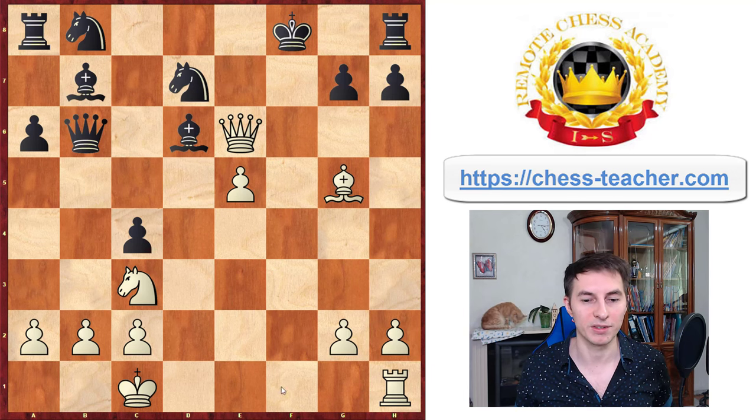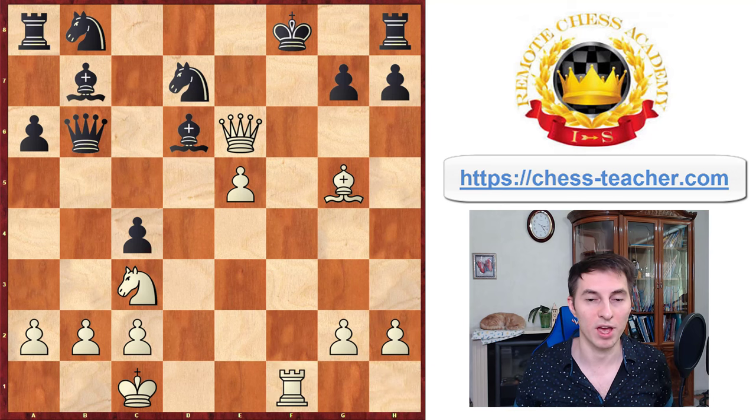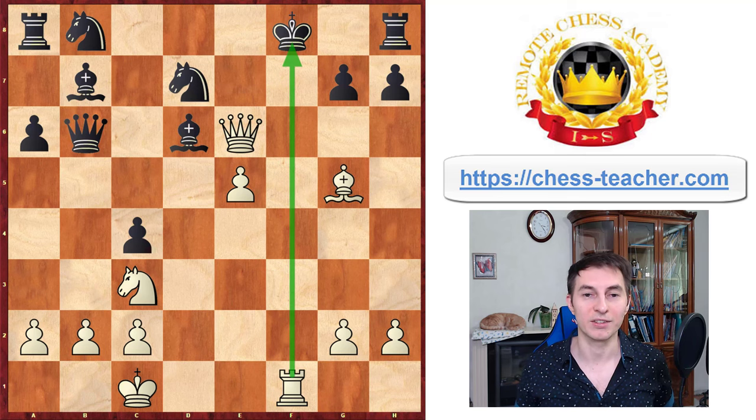White doesn't spend any extra time and plays rook f1 check, delivering check to the king. As Tal said many times, his motto is to sacrifice pieces to gain more time — to bring his pieces into the attack quickly while the opponent's pieces are far away and cannot help his king. This is another cool rule of attack: bring your pieces in fast while the opponent's pieces are idle.